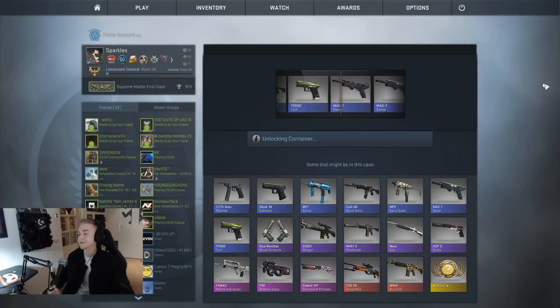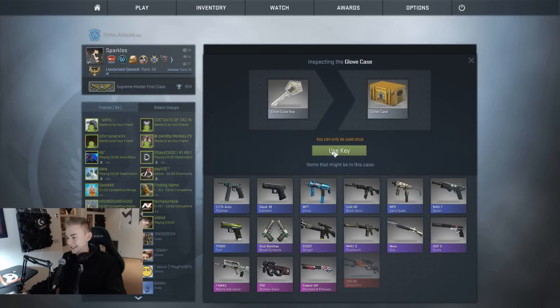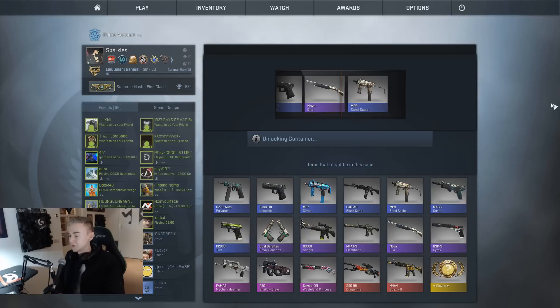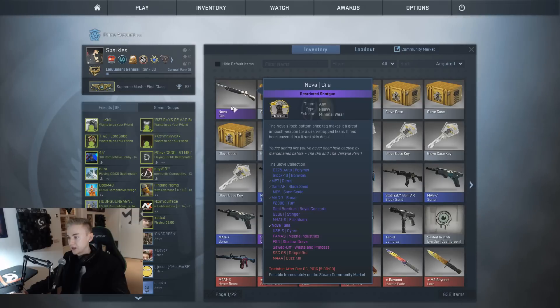Another Mag-7 Sonar. So I've gone ahead and spent a ridiculous amount of money on seven more cases - this has cost me at least a couple hundred. Straight away - the Wasteland Princess, we see it, but obviously we're not going to get it. We get a purple though - the Nova Jilla. As I said when I was looking at it on the website, not a massive fan of it, but it looks in quite good condition - minimal wear, I'll take it.